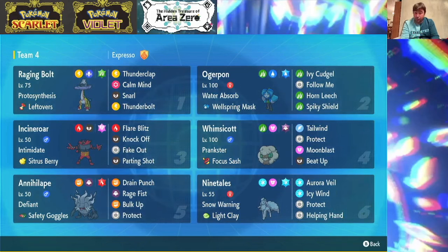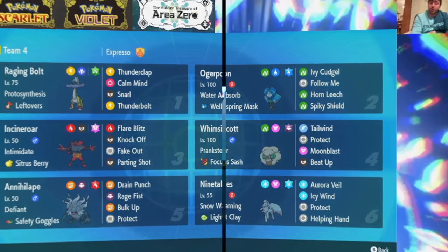Annihilate can go Tera Fire, go for a Bulk Up, and it even has Drain Punch to help keep it around. Finally, we have Ninetales with Aurora Veil to help keep the entire team alive by reducing the amount of damage we take. We have a little bit of speed control in the form of Icy Wind, and then we have Helping Hand to just push our attacks over the edge to ensure the knockout. So without further ado, let's jump into some battles!